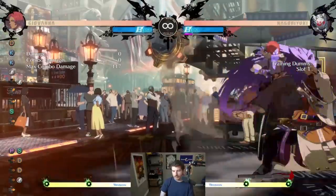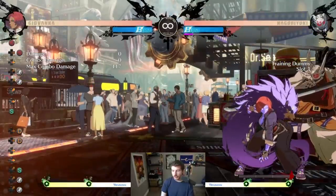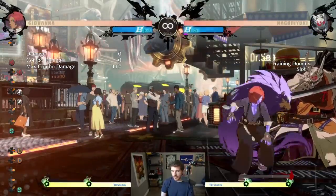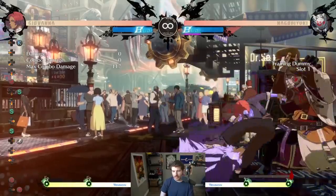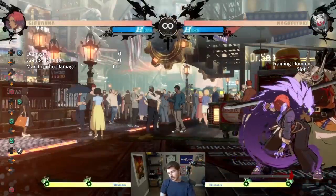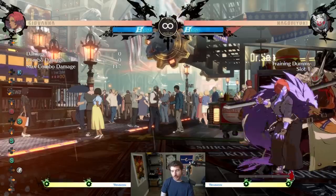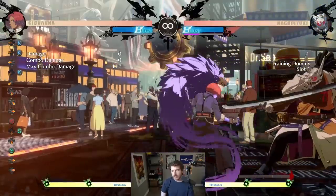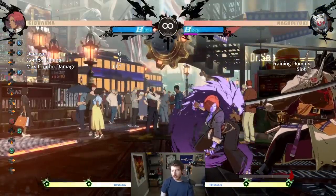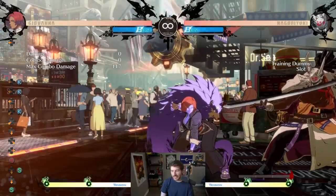Or I do close slash and I do double overhead off this. Or I just go for the heavy and then go for pressure after. All of a sudden, this close slash — which was literally just this one string — I have like six options off of it, and all of them are good. To be fair, the drills are reactable, but I want you to fight a Giovanna player who just does this, delays that, and tell me you're reacting to the drill and the flip kick every time. Because it hits everybody.